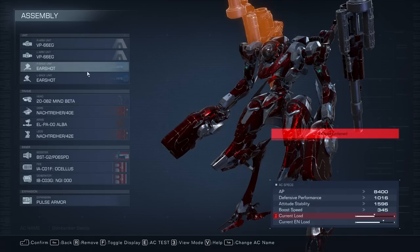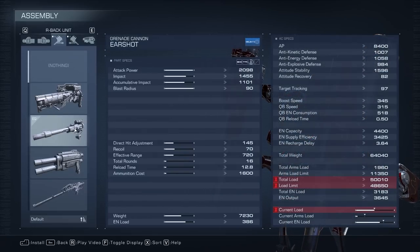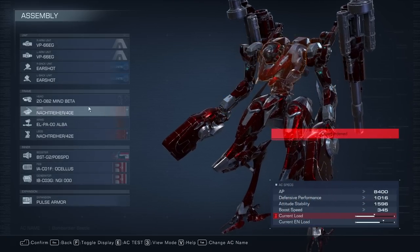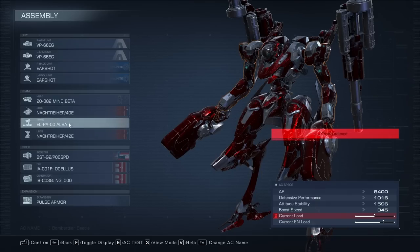I'm using the stun guns and the airshot grenade launchers — these are the big ones, the big boys with 90 blast radius, 2000 damage. Mind Beta Head because it has high stability; I use this one for most of my builds. Noctriher Chest and Alba Arms because they're low weight, and we're very weight constrained on this build.